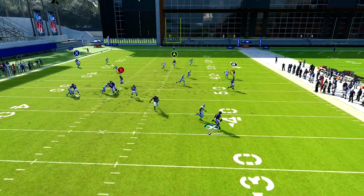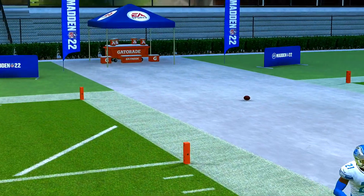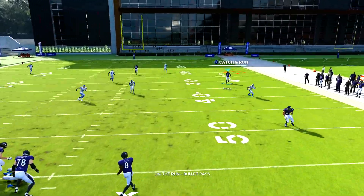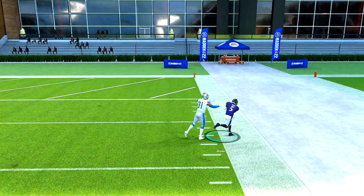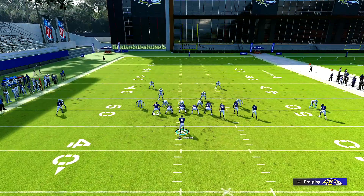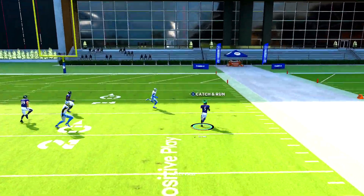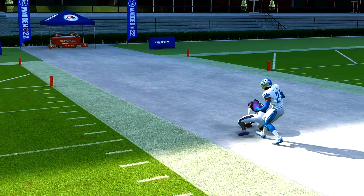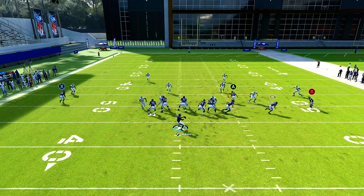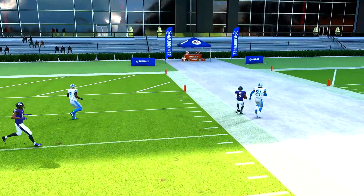I wouldn't recommend using cover two in this game right now. I know EA nerfed Lamar and you guys using the Ravens have felt it too. If you want to throw it accurately but don't know how far Lamar's going to throw, stop and plant your feet before throwing. The only problem is that he sometimes won't throw it far enough — you have to slow down or come back, you know what I mean.